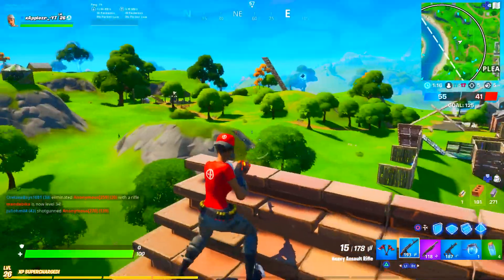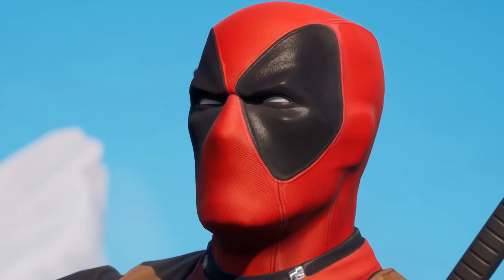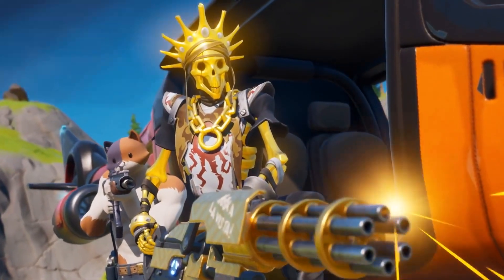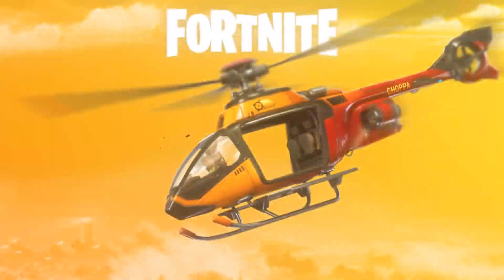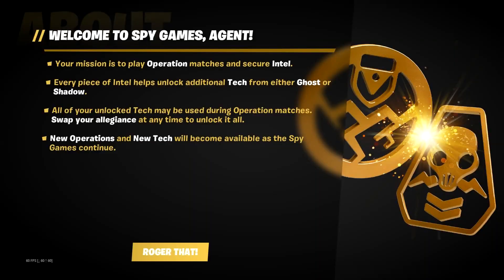Just before we get into all of that, this update has brought so much new stuff. The helicopters are probably one of the biggest things that has come into this update. You can now go onto the computer in the Battle Pass section and it will come up with this screen: Welcome to Spy Games, Agent. Your mission is to play Operation Matches and secure Intel. Every piece of Intel helps unlock additional tech from either Ghost or Shadow.